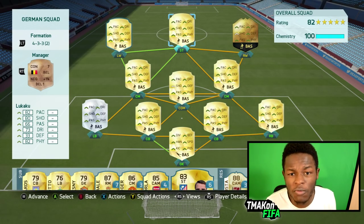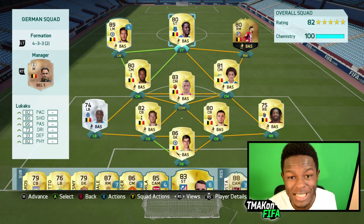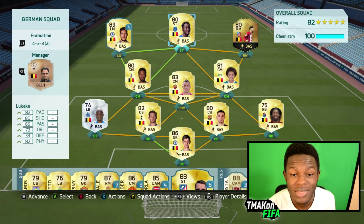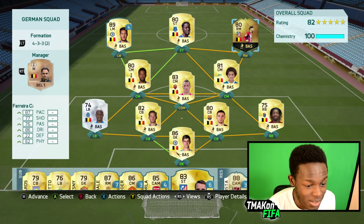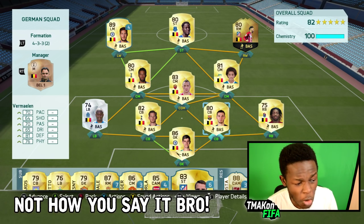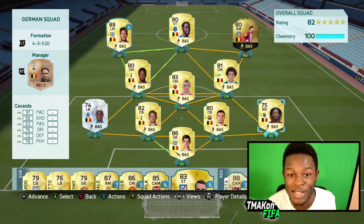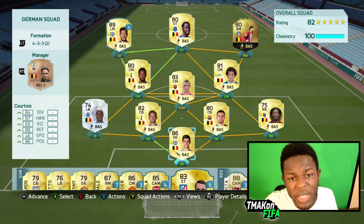I decided to go with the 4-3-3-2 variant formation as I felt it would best suit the squad. There's an inform in there. This is the team — if you go out and buy it yourself, it'll cost you around about 200k coins. Starting from the strikers: Lukaku, Hazard, and Carrasco as the top 3. Witzel, Nangolen, and Dembele as the midfield. Shimanga, Vitalin, Vermaelen, and Kovander as the defence. And finally Courtois as the goalkeeper. In my opinion, this is the best possible Belgian team you can build — probably not the most expensive, but very close to it.